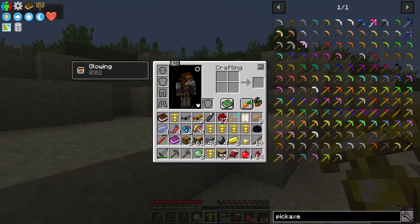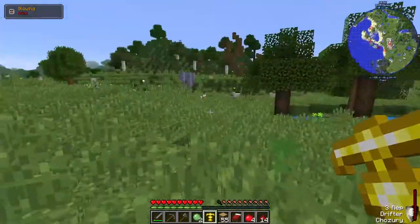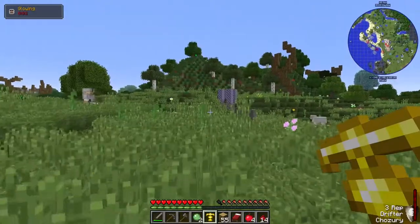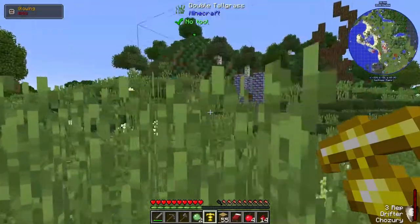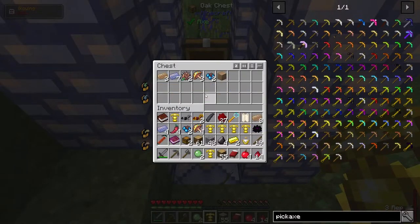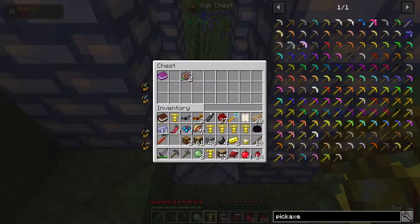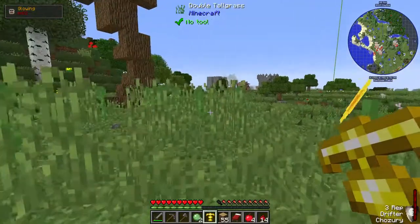Let's head on back to town. Actually, can I steal the stuff from here? Do I have enough inventory space? Almost. Anything I don't need? That's craftable so I don't need that — I'll take this instead. Break that up. There we go. All right, let's head back towards the village.